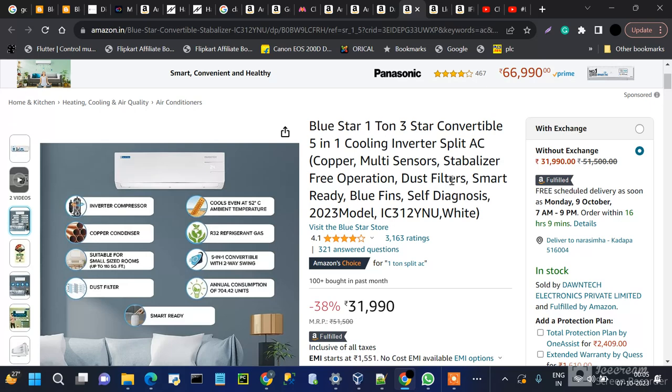If you are using this, you have to select the problem in your district and select the exact problem at the service center. You also have to select the price.